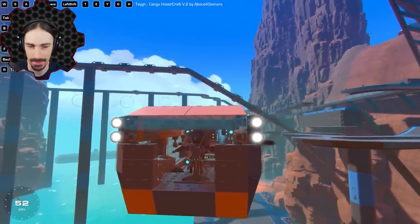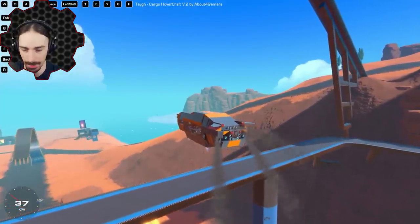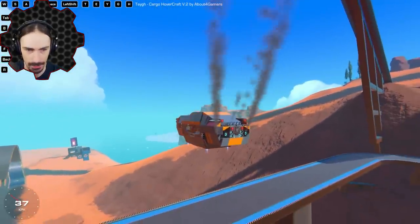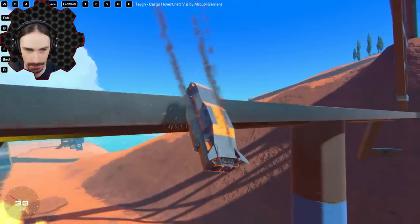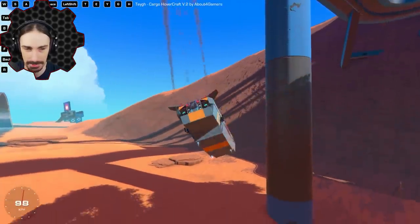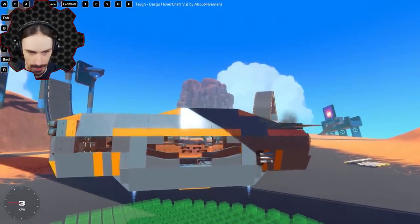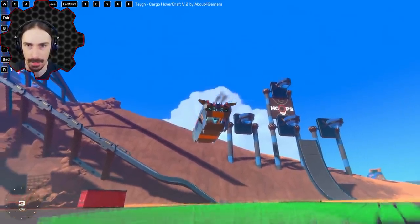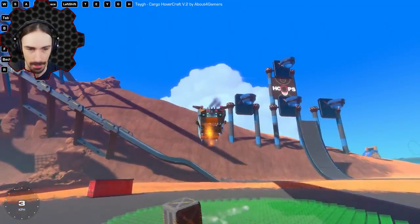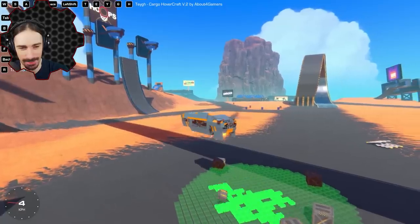Look at my character in there, just standing there like a captain of a pirate ship. I guess if it's a cargo ship, it's kind of just like a futuristic pirate ship. We got a bunch of controls and I don't know exactly what they all do yet. Imagine — imagine this is the future of FedEx delivery.